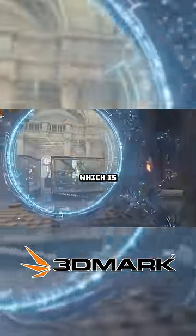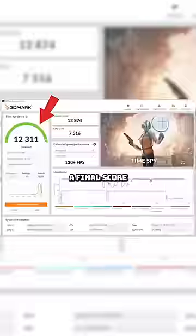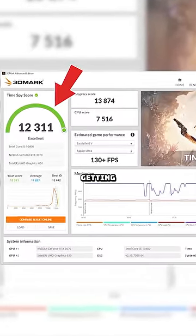I then like to run 3DMark's Time Spy, which is free on Steam. This will run several tests for your CPU and GPU and give you a final score which you can then compare with other similar gaming PCs to make sure you're getting the right results.